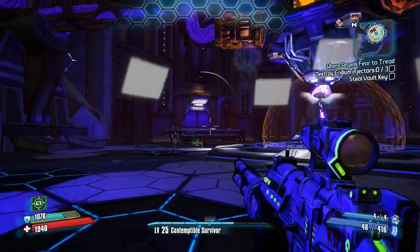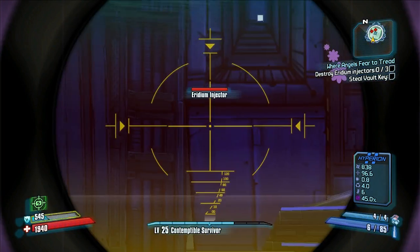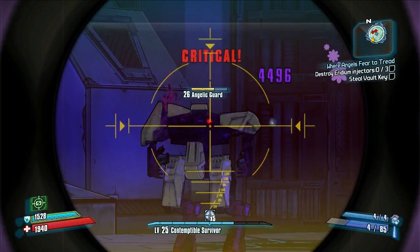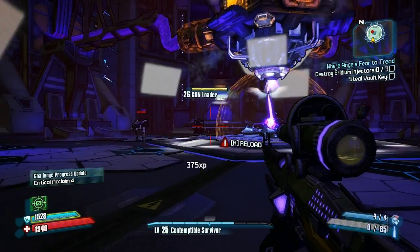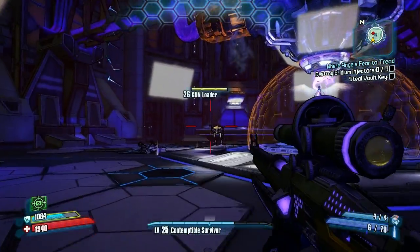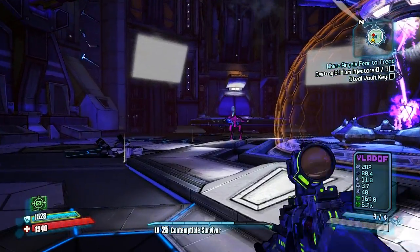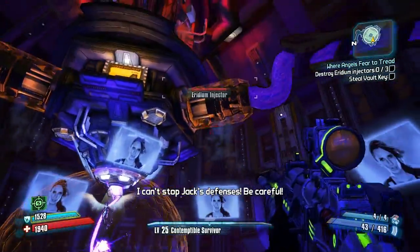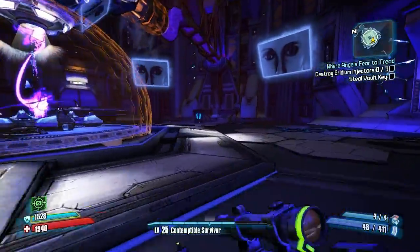I'm glad I have a lot of corrosive weapons. I should try out my sniper rifle too — it's kind of slaggy, see how this works. Thousand damage. These things are pretty tough. So when things are slagged, are you supposed to use a different element or just not slag on them? So it's slagged now, am I supposed to switch to this? Is that how it works? I actually never really figured that out, to be honest. I haven't done enough slagging.